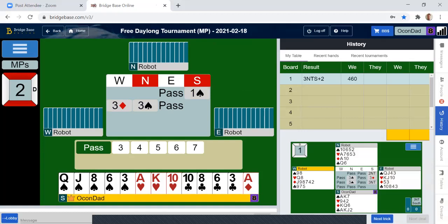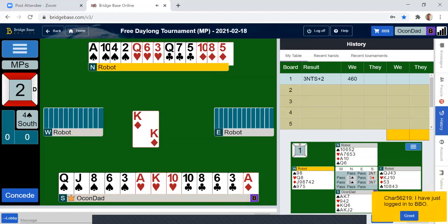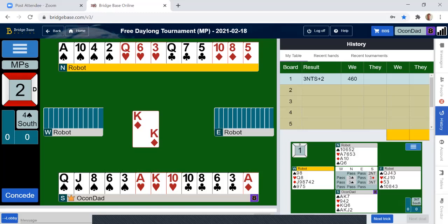Partner's kind of stuck there because they did that weak bid, so they could have a variety of different hands. Here we go. Oh, nice.